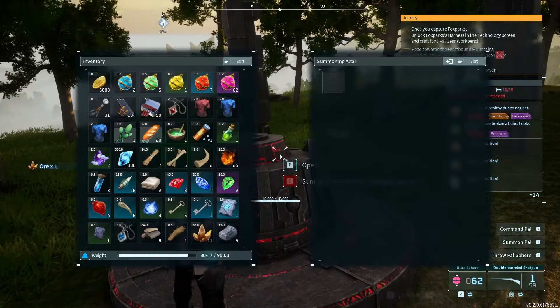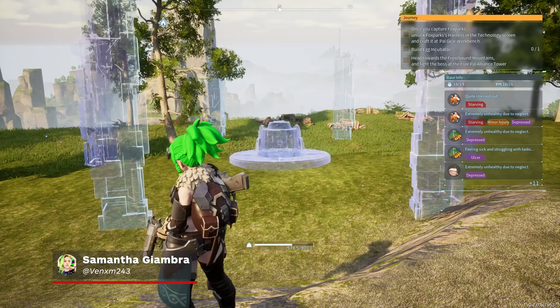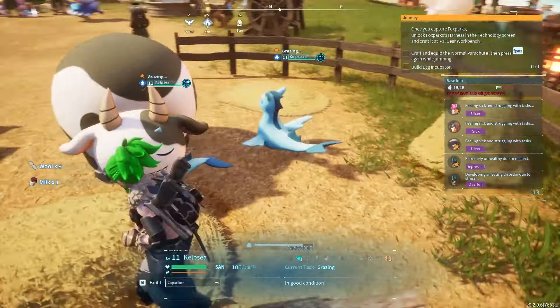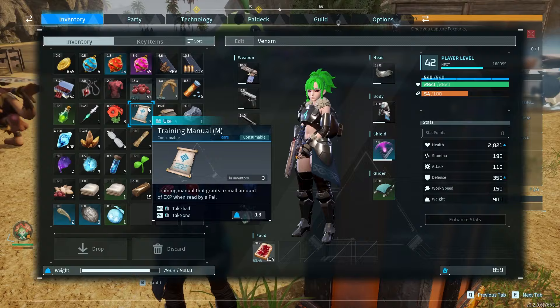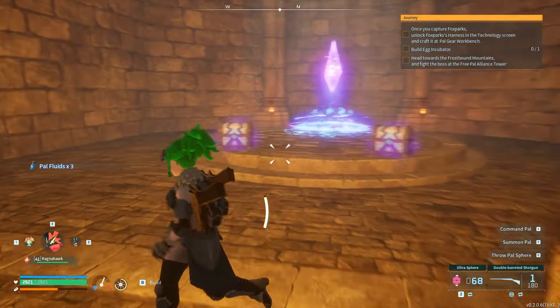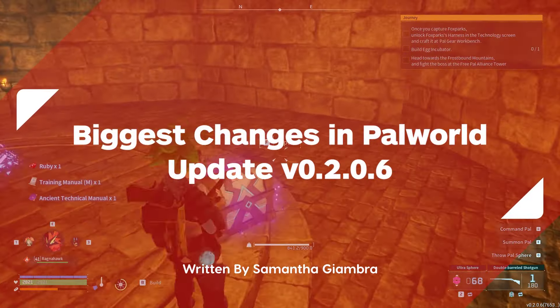Another large-scale update has hit Palworld, and with it comes some exciting new changes that shake the game up a bit. From new altars to utilize, pals that drop some super useful things on the ranch, new stat-boosting fruits, and more. There is plenty of content to enjoy. Let's take a look at the biggest changes to hit Palworld in the latest Raid Boss update.